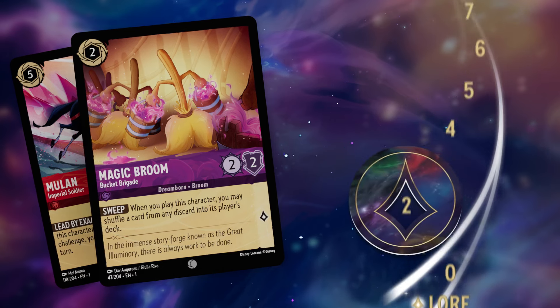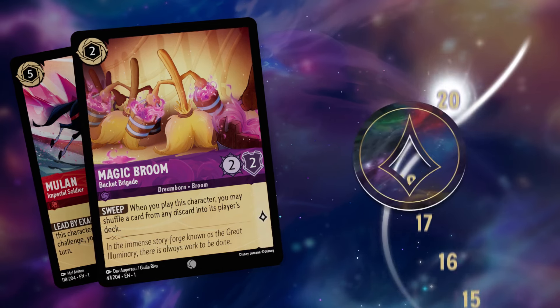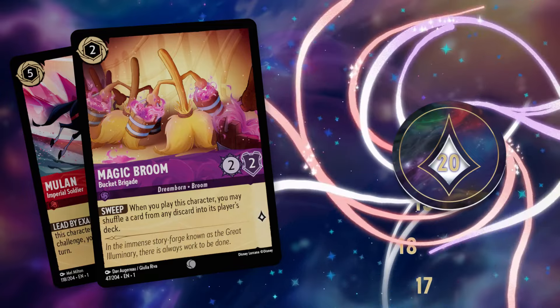Together with your team of glimmers, you will race against other Illumineers to collect lore, and the first player to reach 20 lore wins. Okay, let's get you playing.